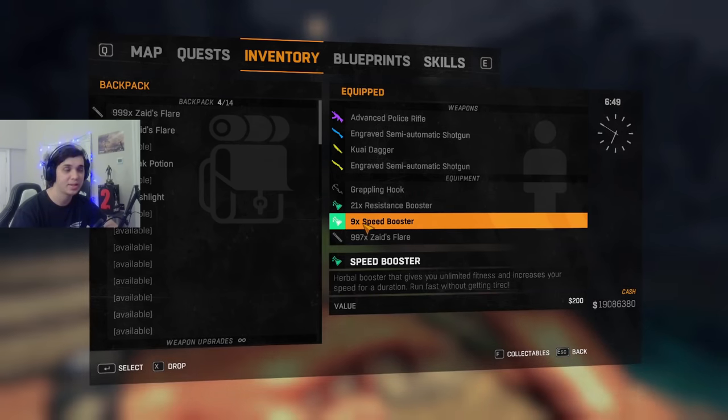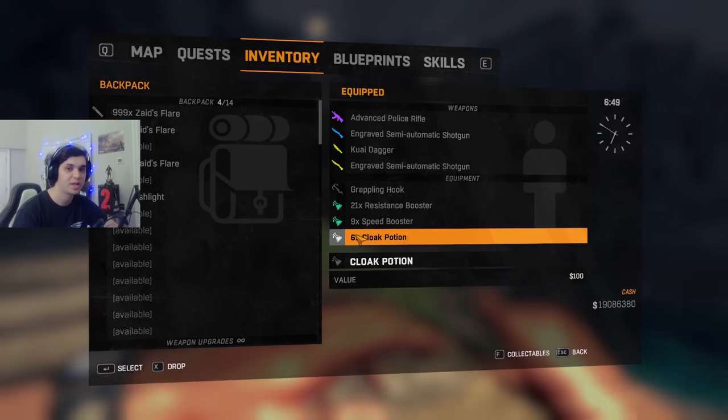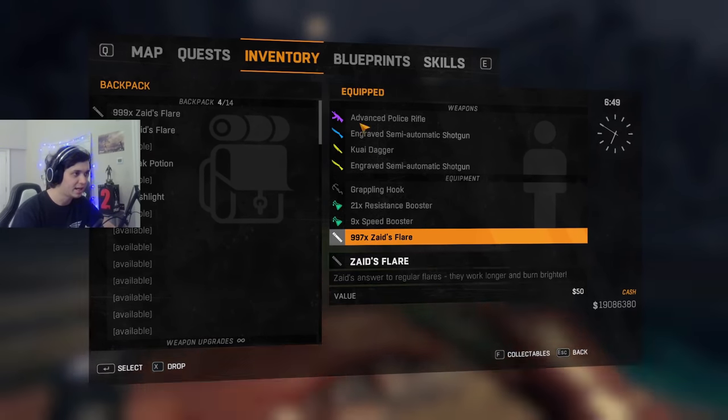Speed boosters should go without saying — you'll be really fast, get through faster, and therefore make the time limit much easier than usual. Flares come into play later for a very specific segment, and the cloak potion also comes into play in a couple of segments later on. That's all for items.